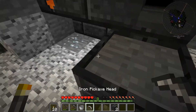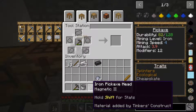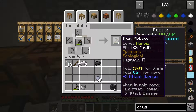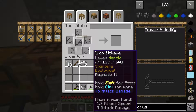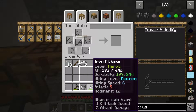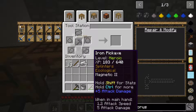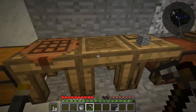Now we have an iron pickaxe head, so we come over to the tool station, throw our tool in with the new head, and we get a new iron pickaxe. This pickaxe has a much higher mining level — we can mine up to diamond tier now, which includes redstone, and that's what we need to get started in Mekanism. It mines faster, attacks for more, and has more modifier slots. It's just a much better pickaxe overall.